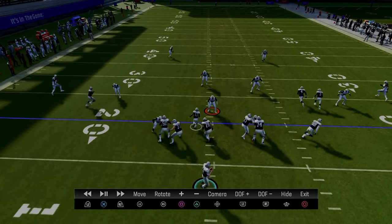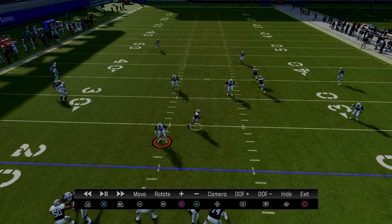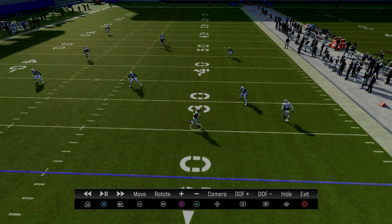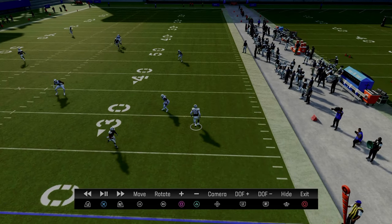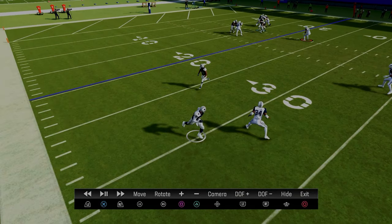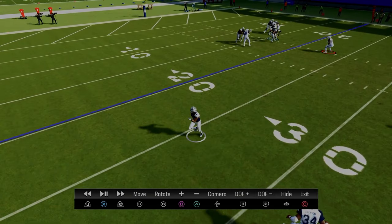The tight end attacks the right side flat area of the field early. The running back attacks the underneath middle — you'd need a little three-rec hook to play this underneath — and then he drags across to attack the vertical hook space and eventually the flat. The curl-flat or quarter-flat defender is backing up with the tight end wheel, making him an intermediate flat threat while the running back attacks the underneath flat.